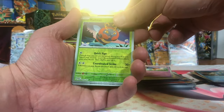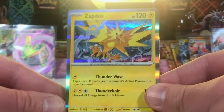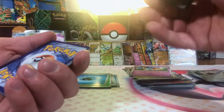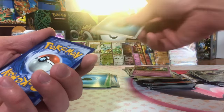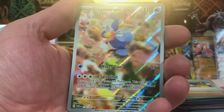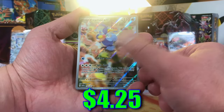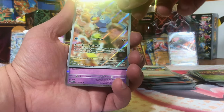Volbeat. Revavroom. Zapdos — nice, love that. We got a Zapdos, an Alakazam, Hisuian Arcanine. Got a Diplin — Illustration Rare. Cramorant. I'm not sure how I feel about the artwork on this one. Sound off in the comments — what do you think of the Cramorant Illustration Rare?